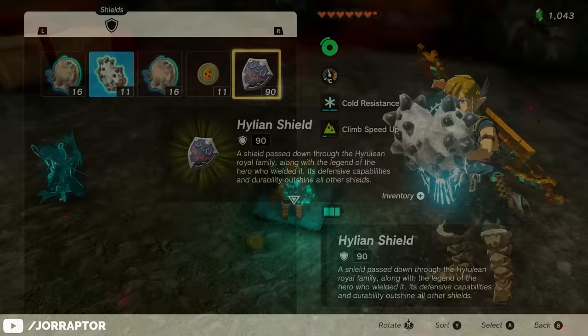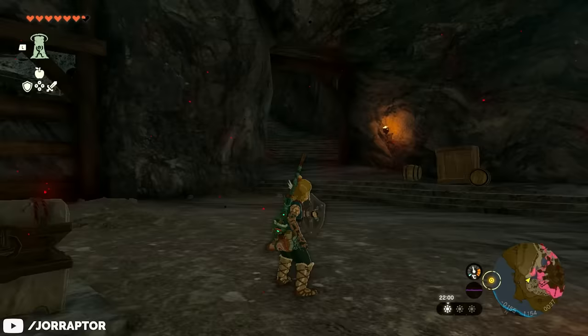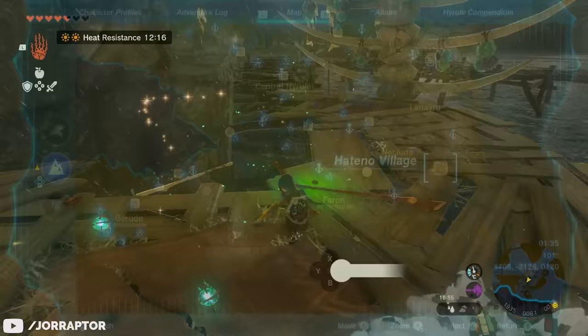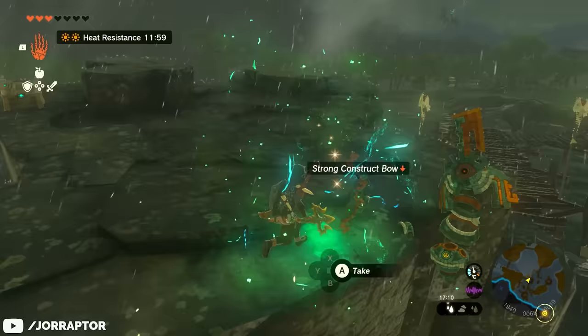It has an incredible defense rating of 90, which is miles higher than anything you'll find in the first couple of hours. However, keep in mind that while very strong, the Hylian Shield can still break. But luckily if it does, you can buy a new one in Hateno Village. You do have to complete a quest chain first, after which you can buy a replacement Hylian Shield for 3,000 rupees.